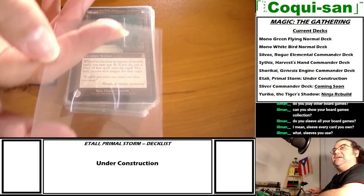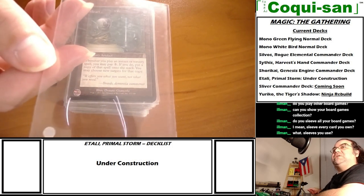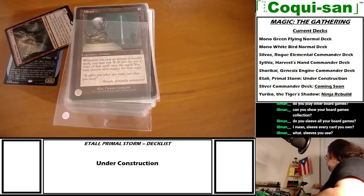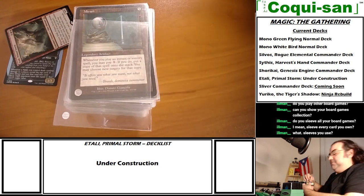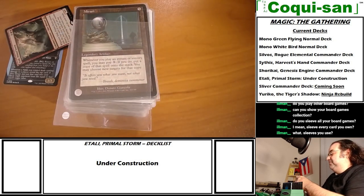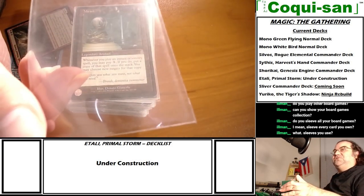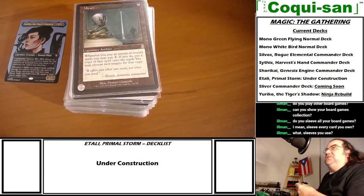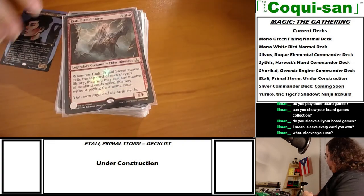I did buy new sleeves a couple of weeks ago from Ultra Pro but they always slide around - they don't have the matte finish. But these old ones from the Weatherlight days back in the 90s are still good, still solid, and still protect the cards to this day. Very good sleeves, very well built.